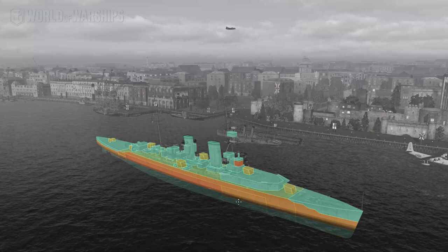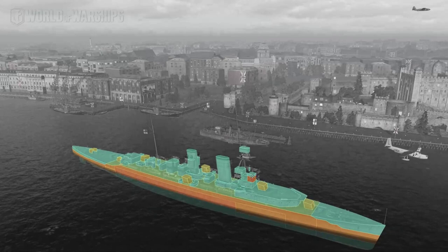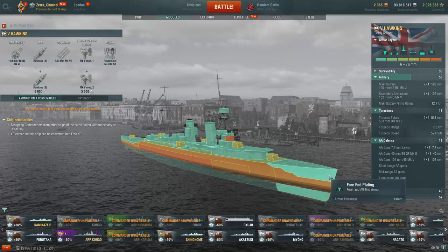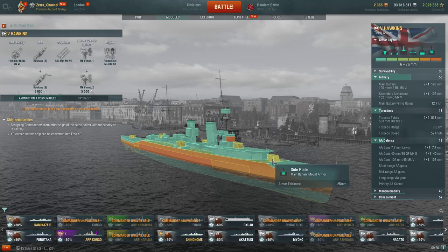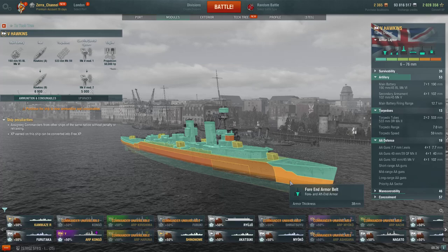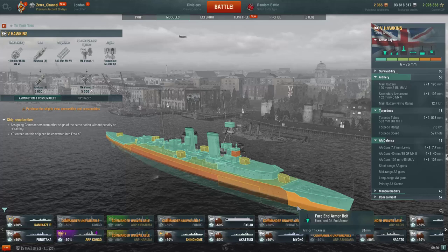You can definitely see here different kinds of colors and different kinds of layers. For instance, this is the Tier 5 Hawkins, the British heavy cruiser. I don't know how heavy it is — 30mm, the whole turret 25mm which is absolutely garbage. And over here a nice good-looking 38mm. This part is 38, this is 51, and this is 64.